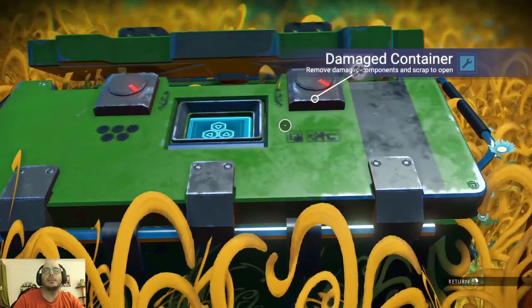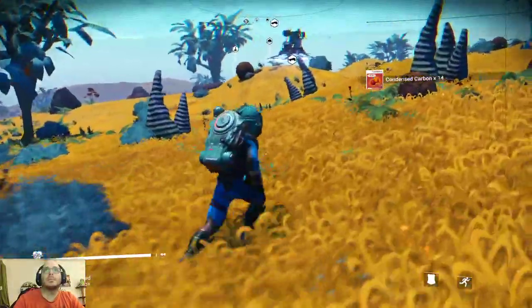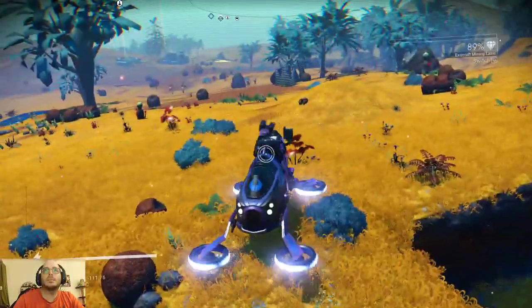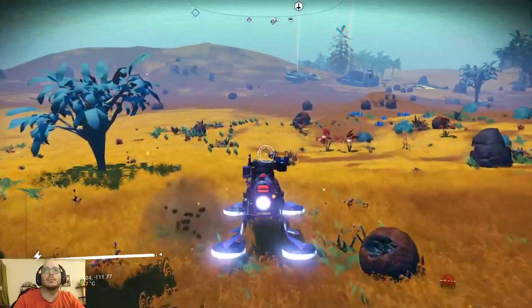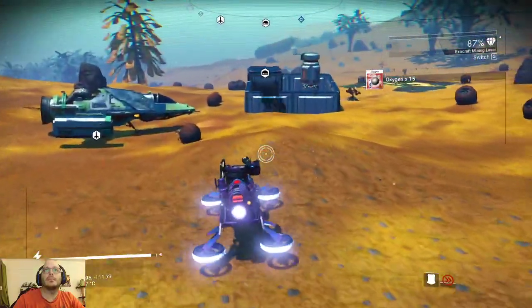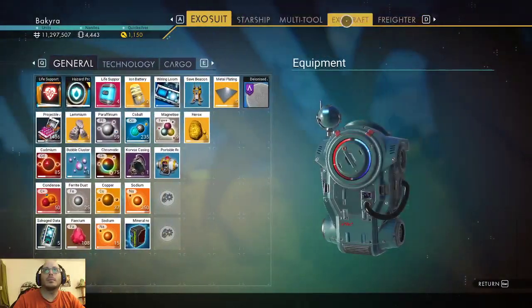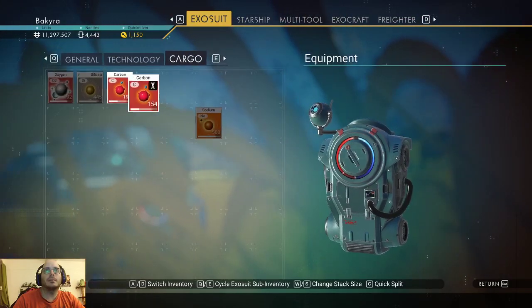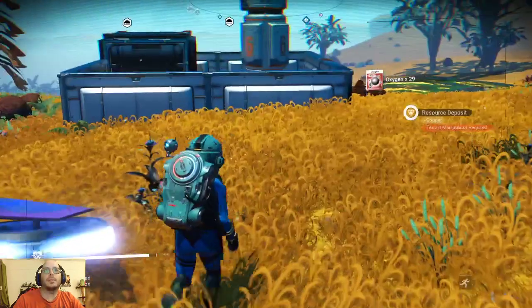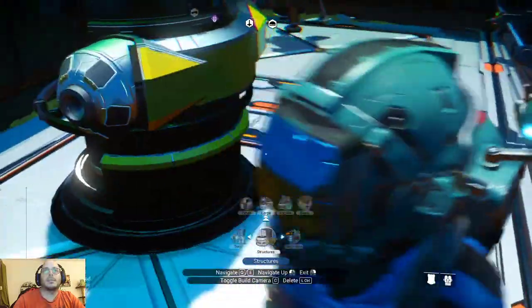Do I want ferrite dust? Much effort. I should have crafted — tiny regret. Let's eliminate that thing. We have a ton of sodium. Grab this, make this ours. I'm on battery.